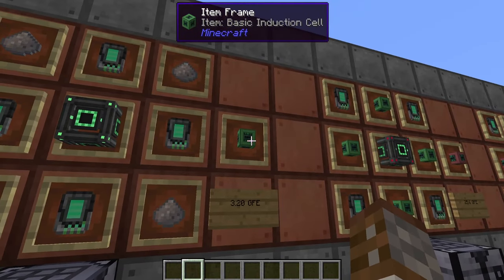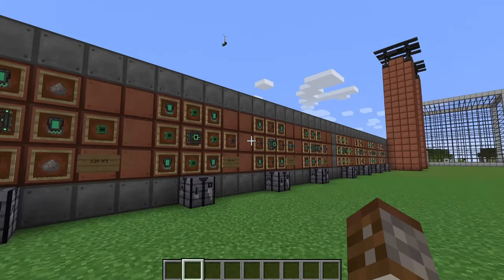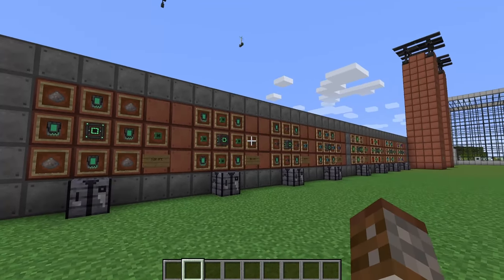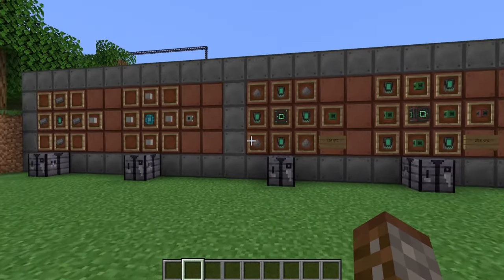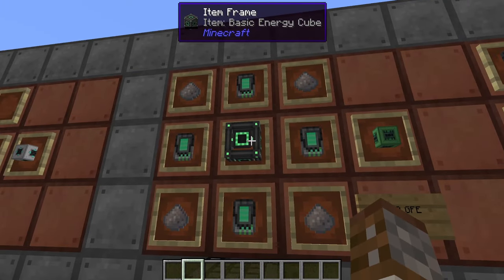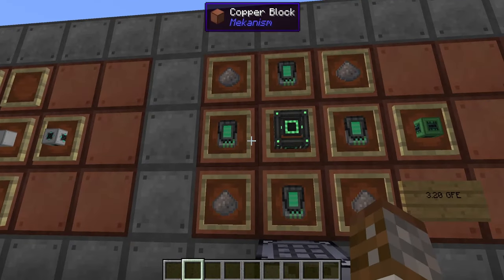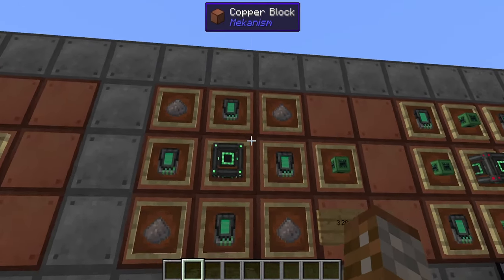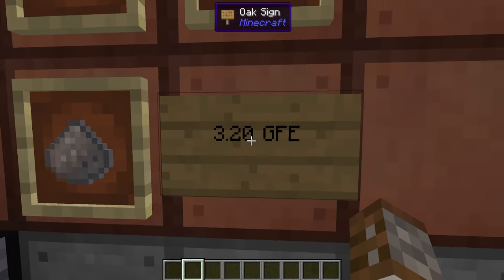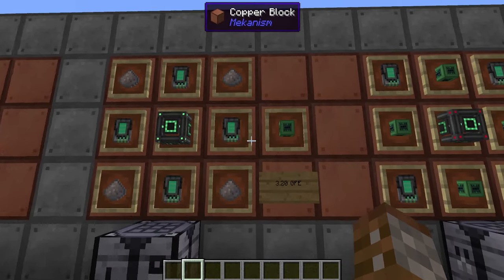The first item you need is induction cells. These come in four different tiers: basic, advanced, elite, and ultimate — just like everything else — and each one needs to use the previous tier to make the next. For the basic induction cell you're going to need one basic energy cube, four energy tablets, and four lithium dust on the corners. The basic induction cell gives you 3.2 GFE in storage — that's quite a lot.